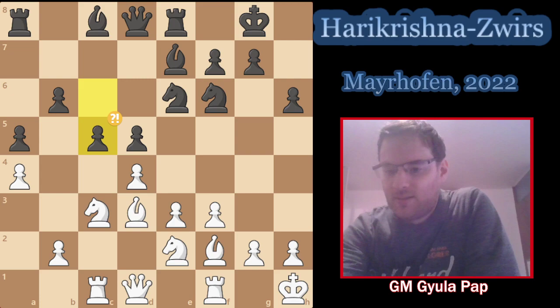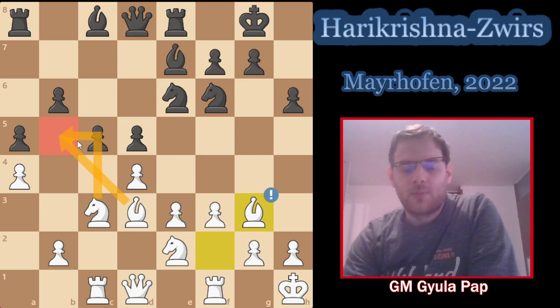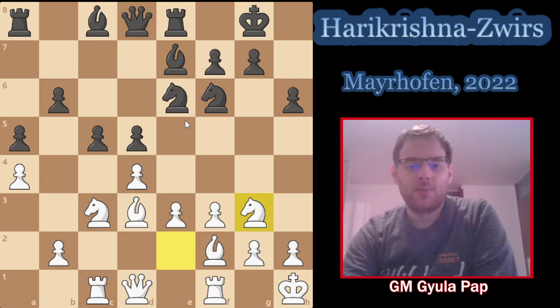Sorry about this unexpected break. The correct move here I believe is — since e4 is not coming again — to activate the bishop, put it on g3, and then knight b5 or bishop b5 can be an idea for white. Instead of that, Harikrishna went knight g3, also understandable to improve the knight.